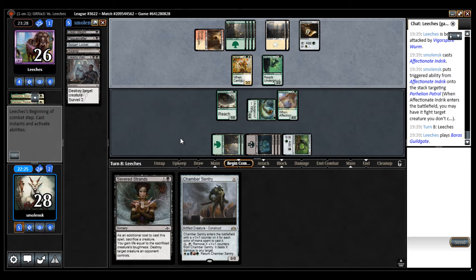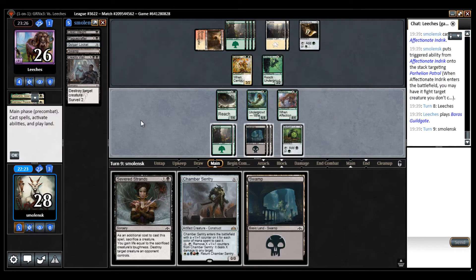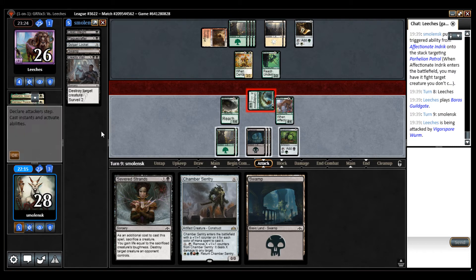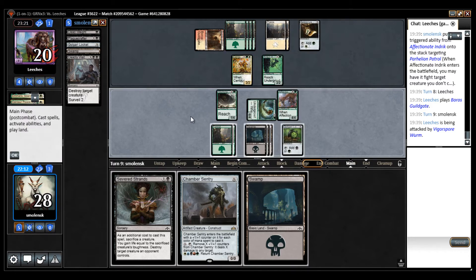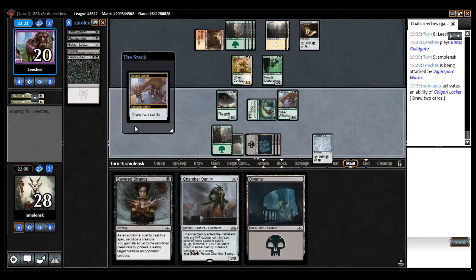They have some red splash going on now. I'm pretty impressed by this Worm — the fact that it can't be blocked by more than one creature is nice. It attacks and I don't want to attack with Indrik because it just gets double blocked for not so much value. I can wait next turn and maybe sacrifice a Chamber Sentry. Let's crack the Locket.